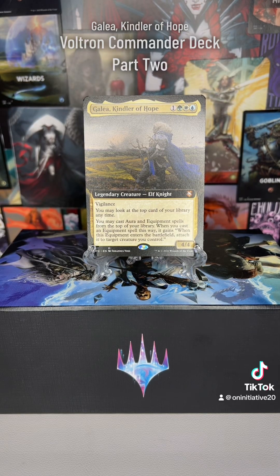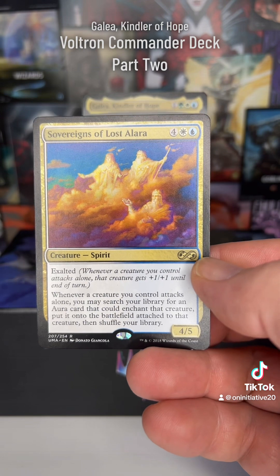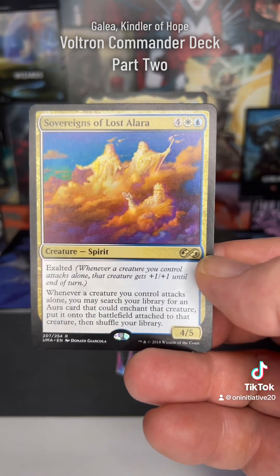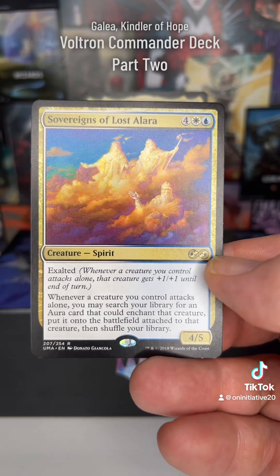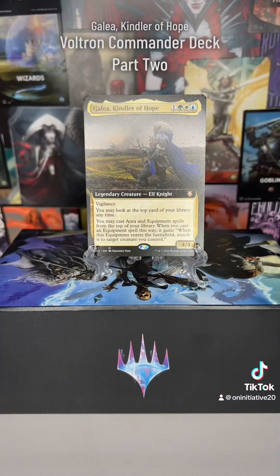Welcome back to the Galea Voltron of Hope commander deck tech, part two. The last one went over some of the supporting cast and the big heavy hitters with the classification and the hammer. One concern with this deck is that it hinges on your commander. One way to ramp up power quickly is Sovereign of Lost Alara — every time we attack with Galea alone, we can fetch an aura from our deck and attach it.